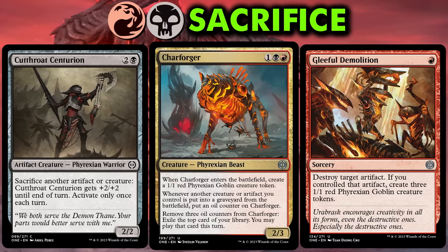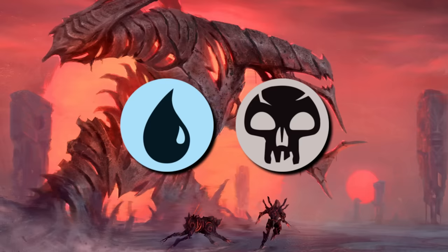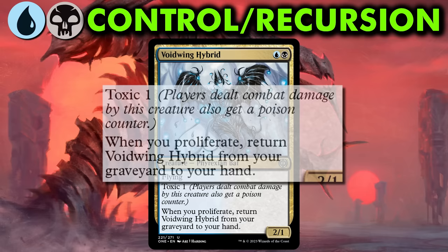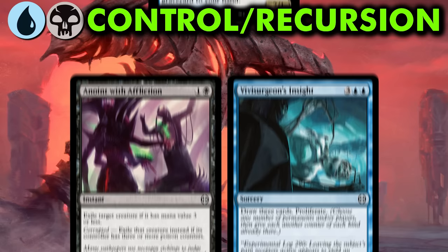Whenever a creature or artifact you control hits the graveyard from the battlefield — including tokens — Charforger gets an oil counter. You can remove three oil counters from Charforger to exile the top card of your library, which you may then play this turn. Charforger is a great card in a sacrifice deck: it provides fodder for your sac outlets and a card advantage engine, so you can refuel as you deplete your own resources. The blue-black deck's theme is a bit less cohesive. Ostensibly this archetype will focus on proliferating and graveyard recursion, but I think blue-black decks will generally be control decks with a lot of value permanents. The signpost uncommon is Voidwing Hybrid, a 2/1 flyer for a blue and a black mana. Voidwing Hybrid has Toxic 1, and whenever you proliferate it, you return Hybrid from your graveyard to your hand. There's plentiful good removal in this color combination and a fair amount of card advantage — just make sure you draft enough creatures that can win the game.